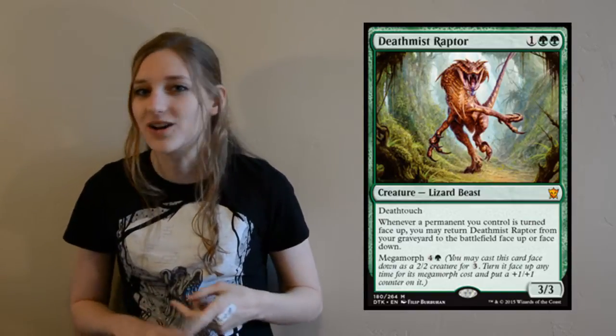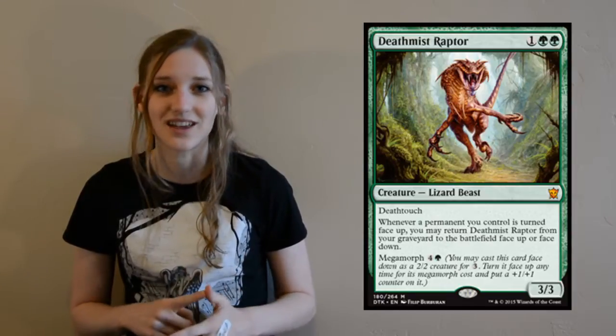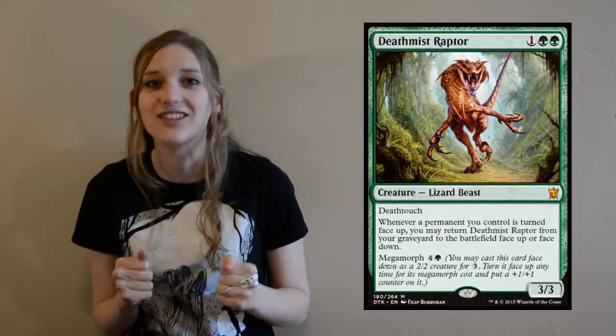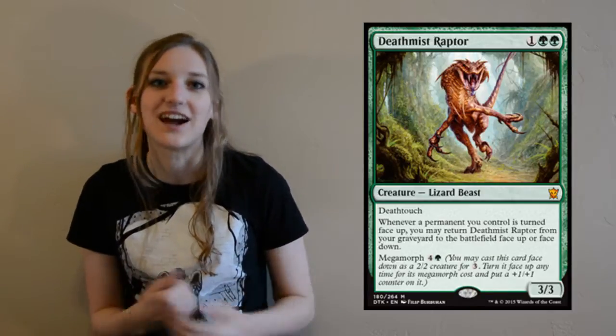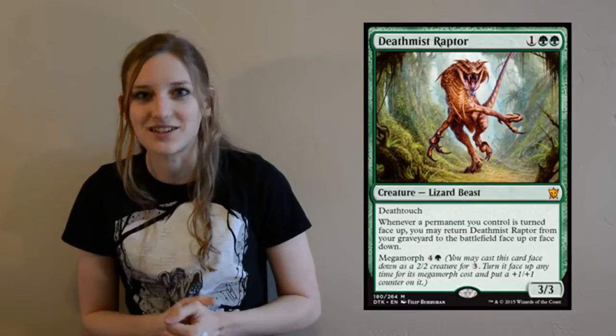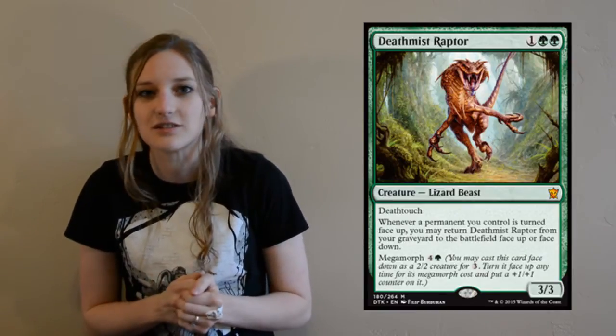So for three mana — one colorless and two green — you get a 3/3 Lizard Beast with Death Touch. I love the Death Touch flavor here because it reminds me of the Dilophosaurus that spits the acid out at the end of the first Jurassic Park movie, and it just makes me giggle because it's awesome.